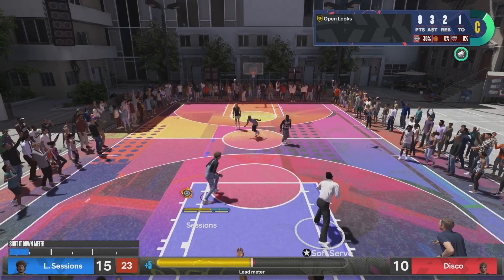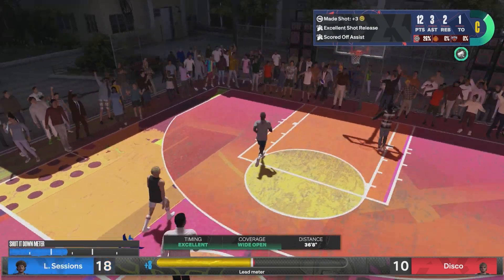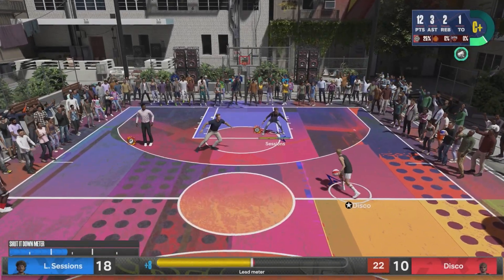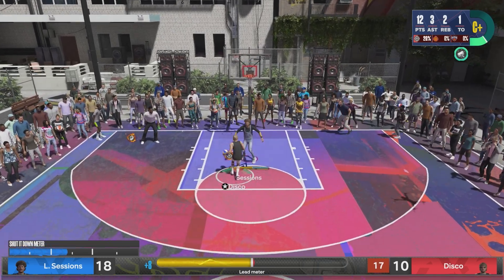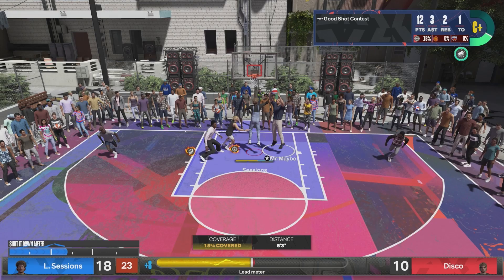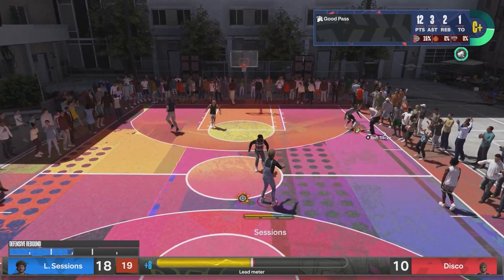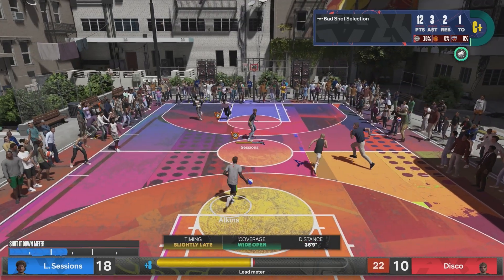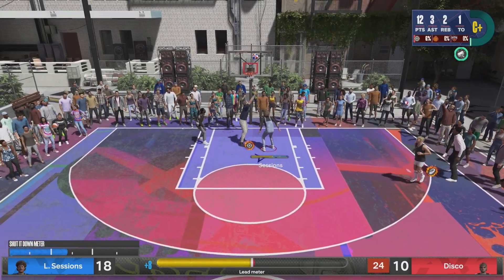The badge improves our shooting so much and you're going to have a better time going through this because some games you start off slow, your takeover goes negative, and you're not able to really hit any shots — it's going to take a while and some of your badges might regress. Now he has his playmaking badge — you can see it. Pretty much we can shoot from anywhere we want. We still have to time the shot, but his play badge is going to help you a ton, basically hitting anything that you kind of shoot.